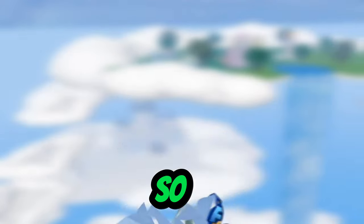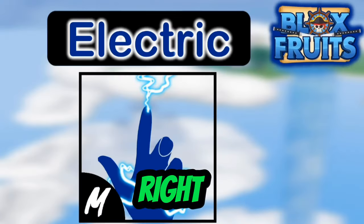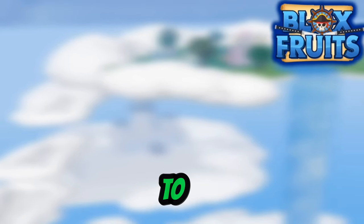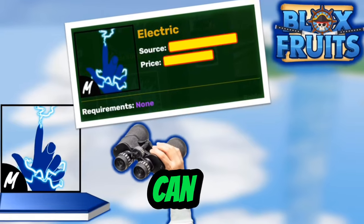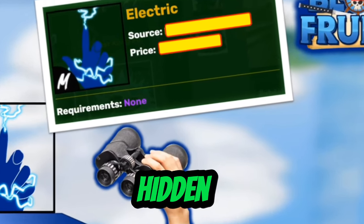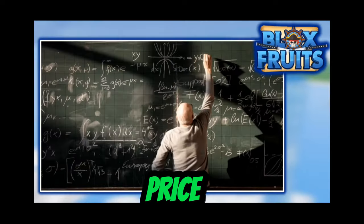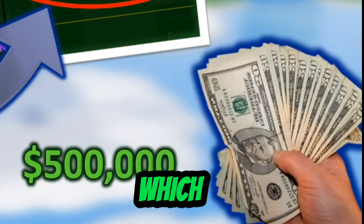You might be asking how to get electric. Right now we don't know the source or the price, so we're going to have to look around our surroundings. As you can see, the source and the price is hidden. I'm not going to be complicated, so I'll just reveal the price. As you can see, the price is half a million, which is 500k.